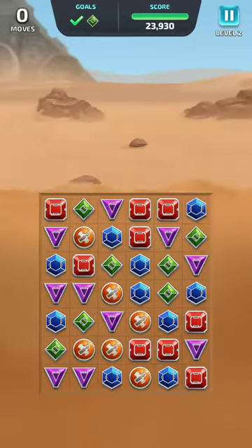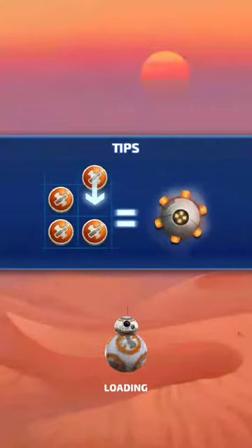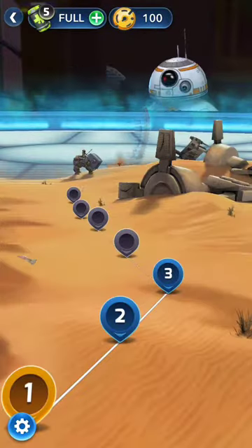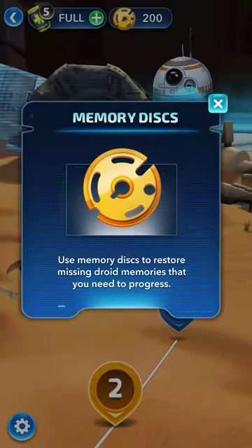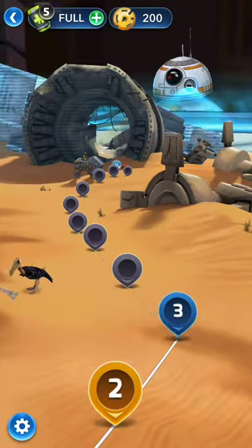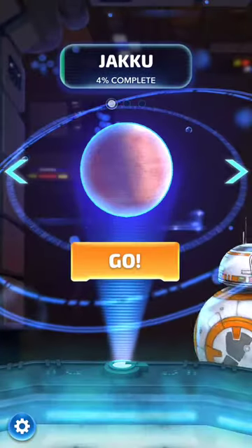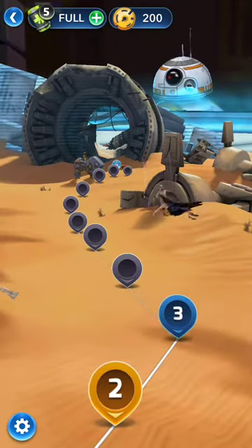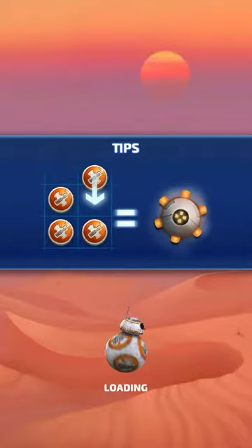If you have played games like Bejeweled or Candy Crush, it will be pretty easy to jump right into this game. As you get those various circuits, it will let you know exactly what you need to do. Now that I have 200 coins, I can see what I need to do next. It's a pretty straightforward game — as you accomplish various goals, collect points, and get coins, you get various benefits, all in the purpose of helping BB-8 regain his memory.